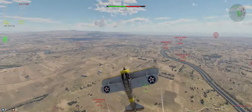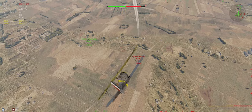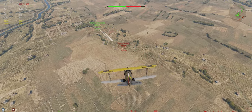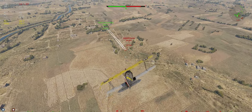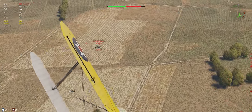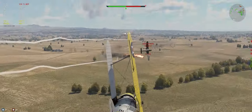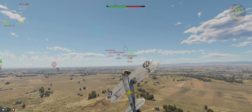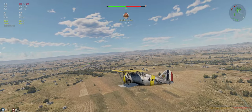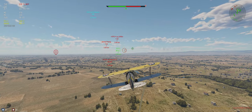One down, we'll take it. 109 underneath us, another one coming in — let's focus on this guy. Normally be faster than us, but we had some altitude we're turning into speed right now. He's down. Let's check on these three — 3v1, not a good situation for us. As soon as they kill him, we're going to be the one. They're all going to come after us.